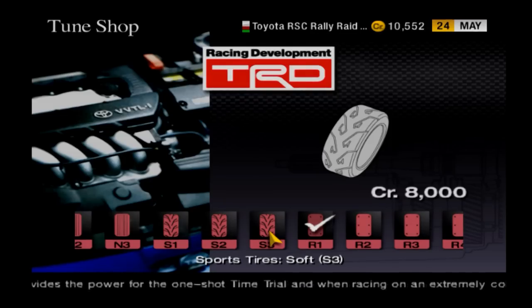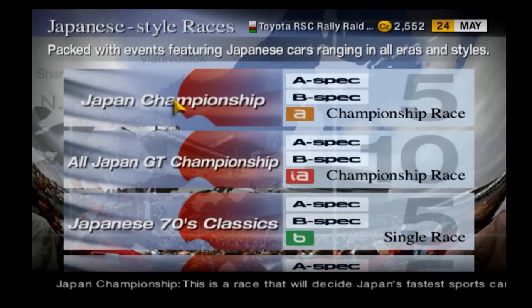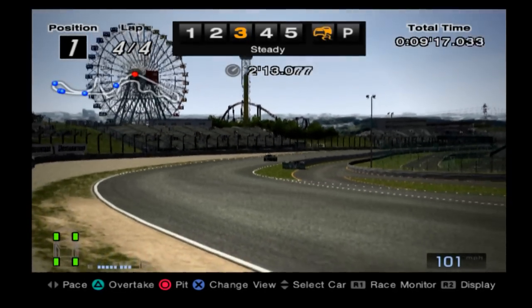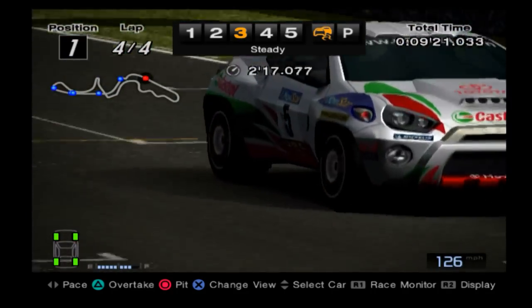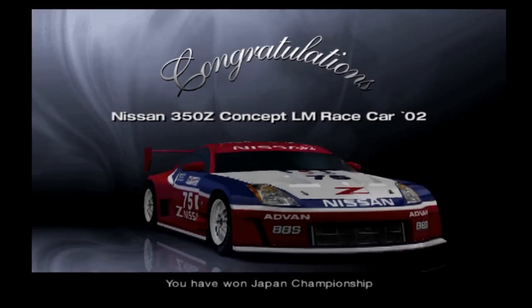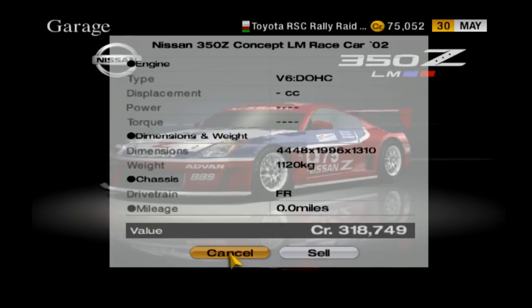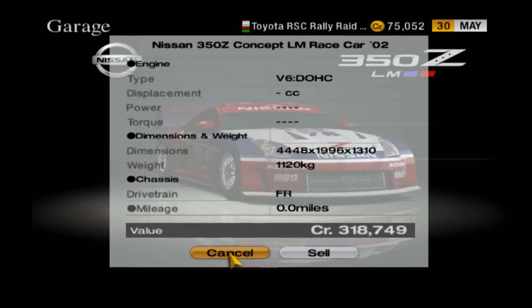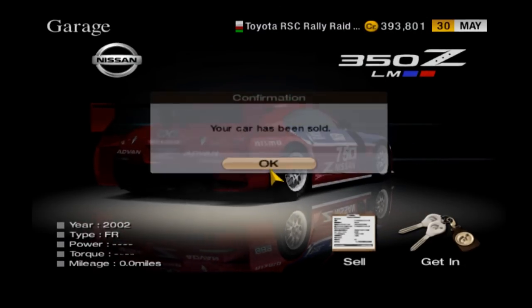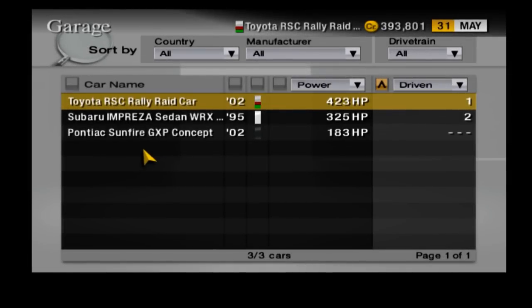Once you put those tires on, you're ready for the final race. At the map screen, head over to the Japanese events and pick the first option called Japan Championship. Like with the Sunday Cup, you're allowed to have the computer race for you. Because your car is so powerful, the computer is not gonna have any issues staying in first place. Once you win all five races and the championship, you get quite a good amount of prize money, plus another very special prize car — the Nissan 350Z Concept. This car is worth almost 320,000 credits. With all that prize money plus selling the Nissan, you're looking at roughly 400,000 credits. This isn't a one-time prize either — you can always replay the events as many times as you want and still win the same prize cars.